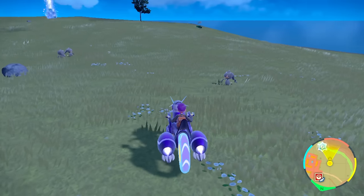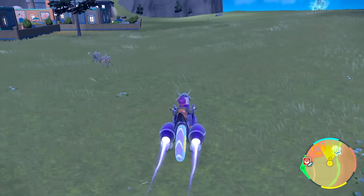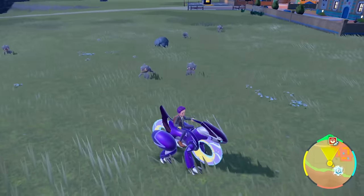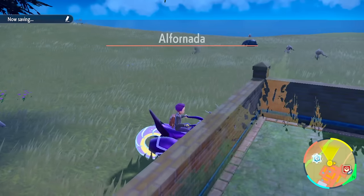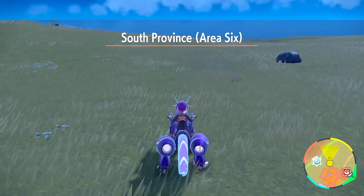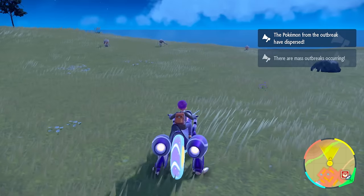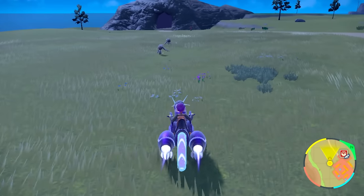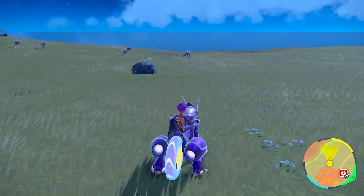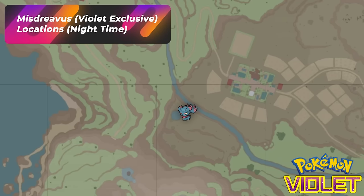In Pokémon Violet at night you get a lot of Banettes showing up and you don't have to worry about any Drifbloon, and there's no Mismagius or Misdreavus around either. So it's going to be a lot easier to hunt these Banettes by doing the town reset — just touch the town to get Alfornada reset and come back out, and you should get all your Banettes to start spawning. Violet players are going to have a lot better time hunting Banettes here.